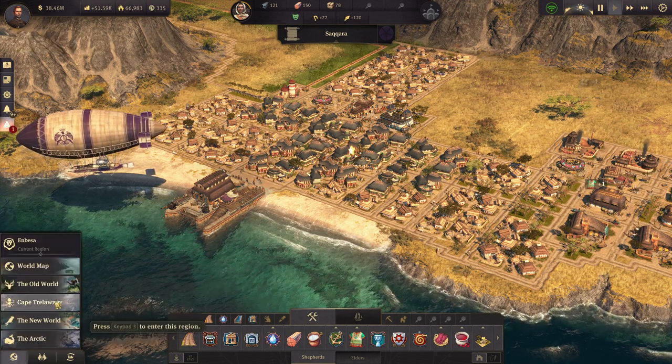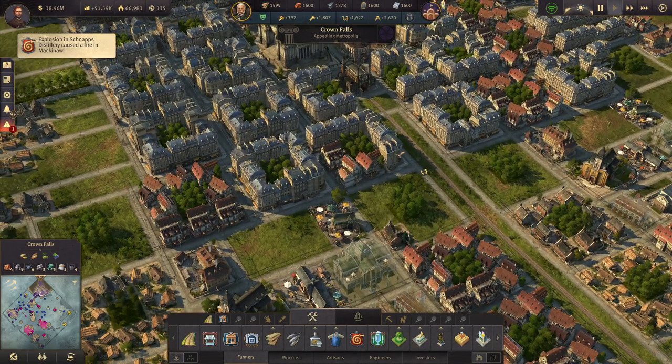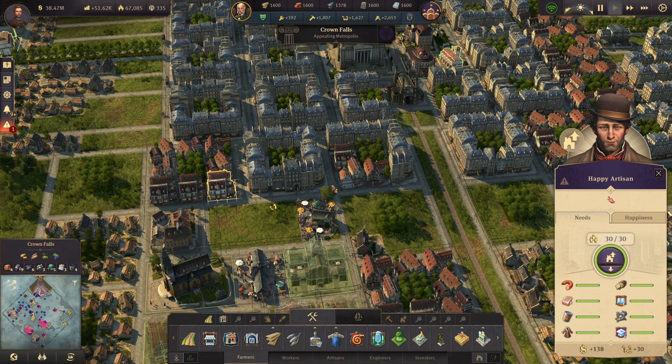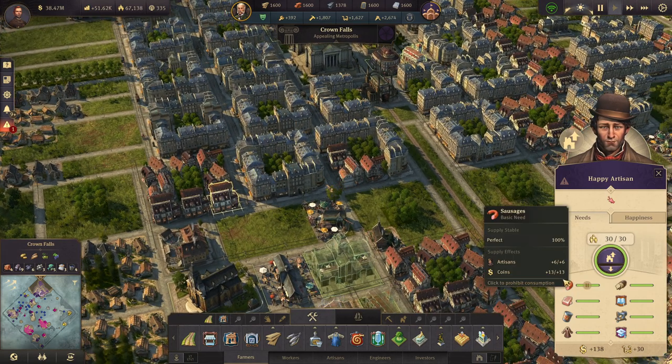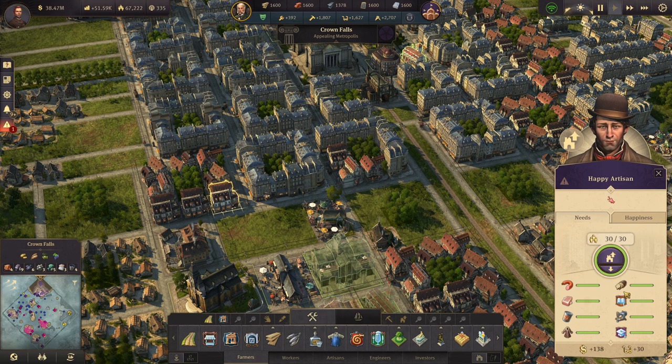Let's go ahead and go to Crown Falls so I can better demonstrate what's going on with money. If you look here, you can click on the artisans and you can see in the lower right corner that you have your sausages, soap, canned food — you can mouse over all of this stuff and see the values they're providing.